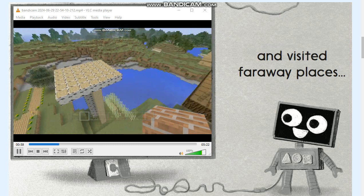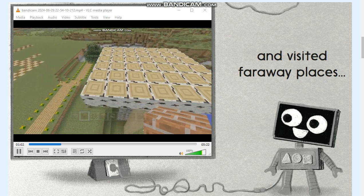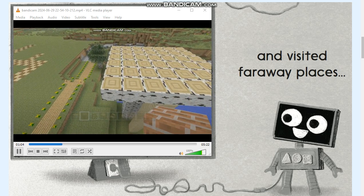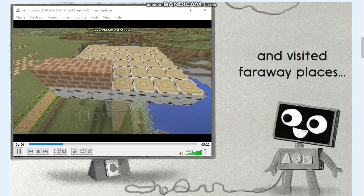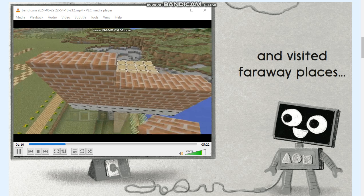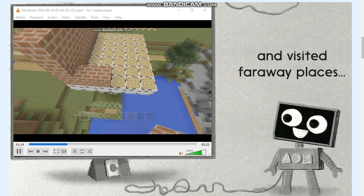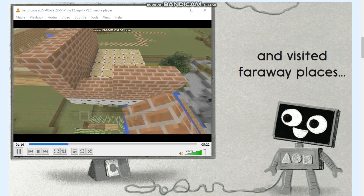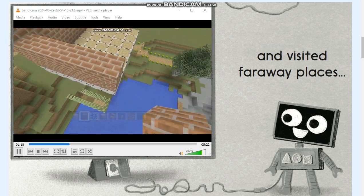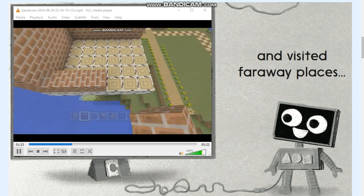This part becomes pretty easy — it's a pretty simple house. We're just going to go all the way around, build up three high on all sides, then go back in and put all the windows, doors, and whatnot in. Then we're going to build the roof. Here's the back of the house.